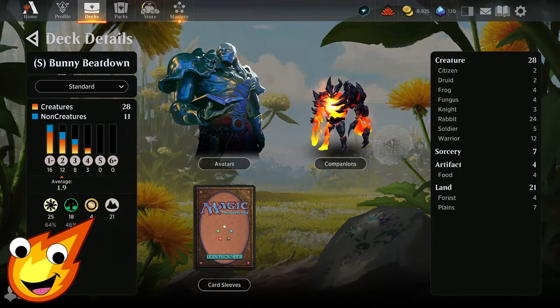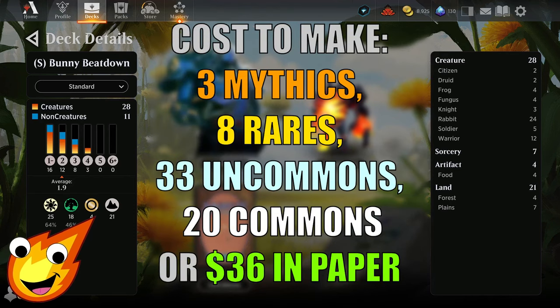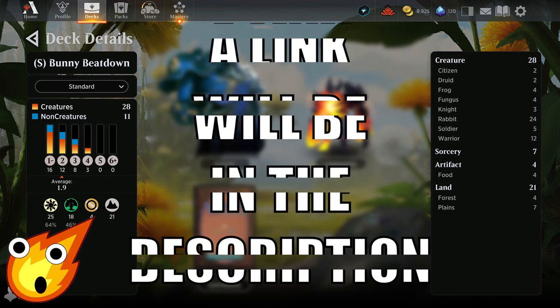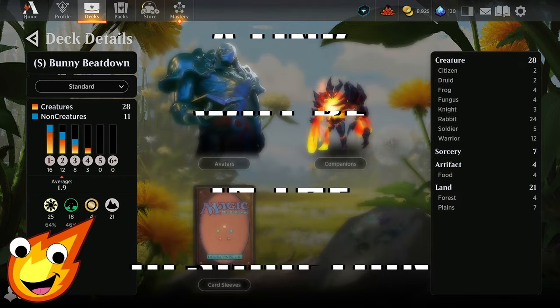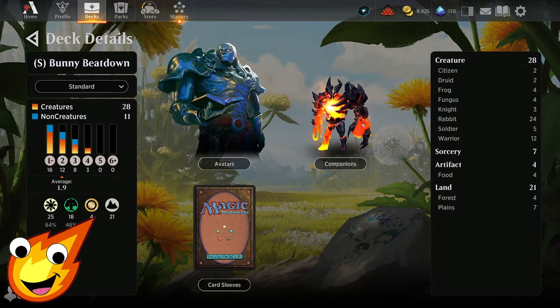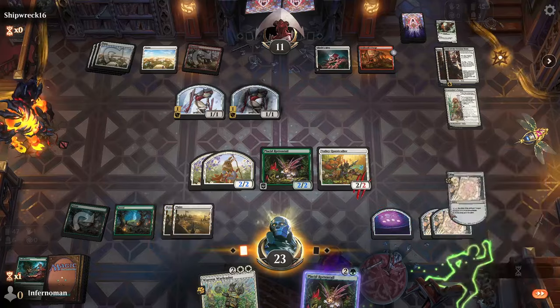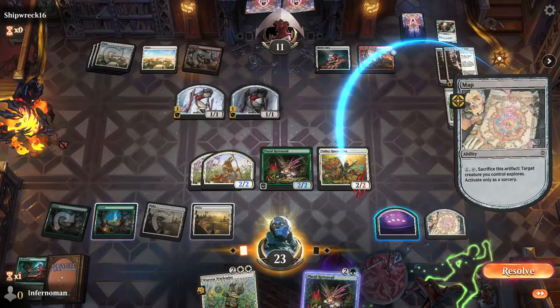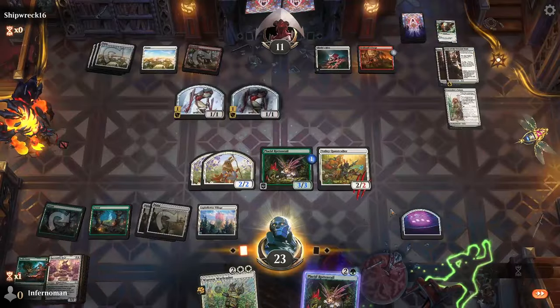Long-time viewers of the channel know how we do it — we have to talk about the stats of the deck before we dive right in. So our Selesnya Rabbit deck is focusing on white and green. We're looking at an average mana curve of about 1.9, a total of 28 creatures in the deck, 7 sorceries, 4 artifacts, and only 21 lands. In short, the simple gist of it is: this deck is going to be partially mid-range and partially aggro, looking to create a couple of really big creatures to either beat down our opponent stompy style.